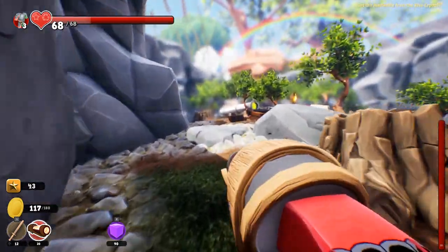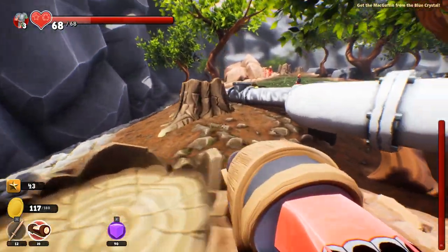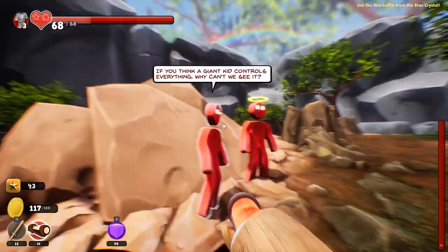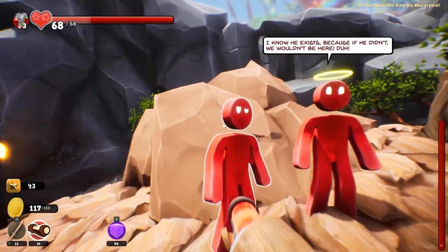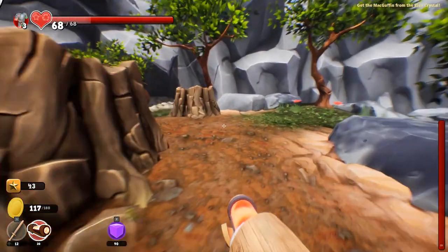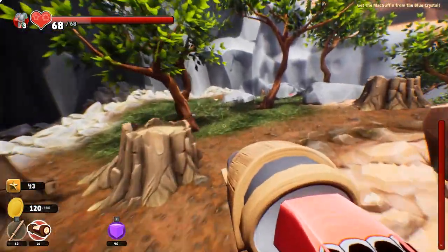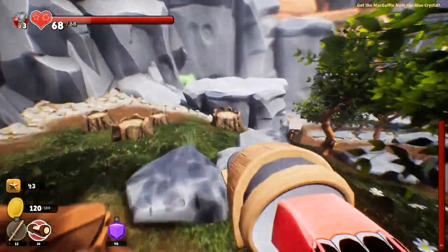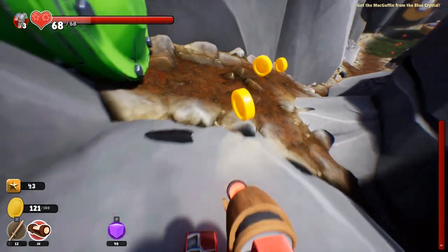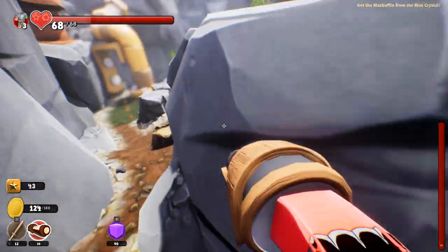I'm gonna go check out the rest of Poe Town first before I do anything else. If you think a giant cape controls everything, why can't we see it? I know he exists because if he didn't, we wouldn't be here. We got a green pipe here. There are pipes everywhere, but half of them — I'm assuming we just can't do anything with. Dang pipe business.